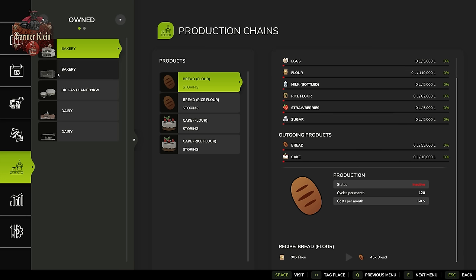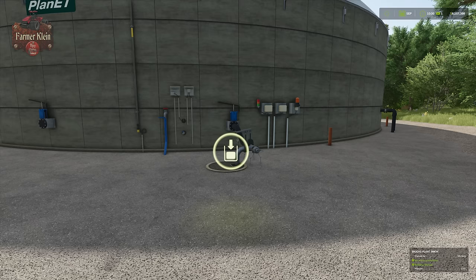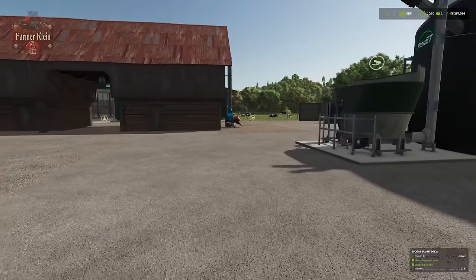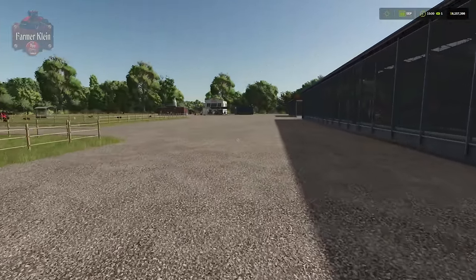The BGA takes 200 units of manure input and produces 120 units of electric energy, one unit of methane, and 180 units of digestate. For slurry, 200 units in produces 180 units of liquid digestate out. It's a twofer: you take something that can be used as fertilizer, bring it to the BGA, get a little extra money from electrical generation and methane that auto-sells, and get a slightly reduced amount of digestate back out which you can then put on your fields as fertilizer.